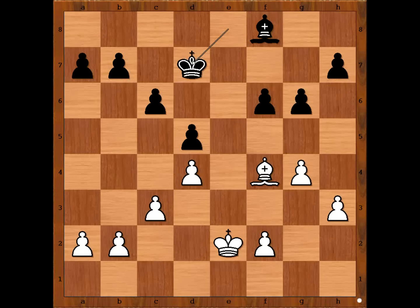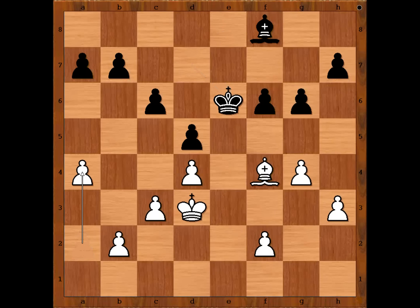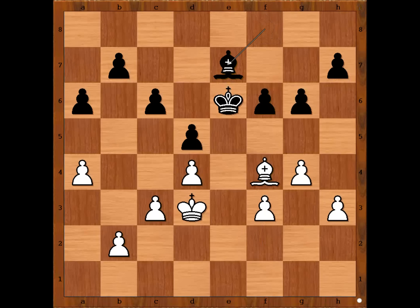King to e2, king to d7, king to d3, king to e6. a4, a6, f3, bishop to e7, king to e7. Draw agreed.